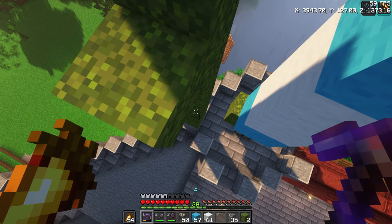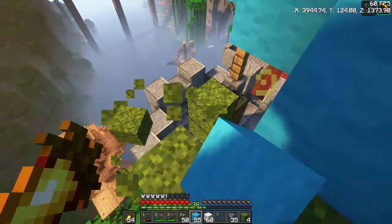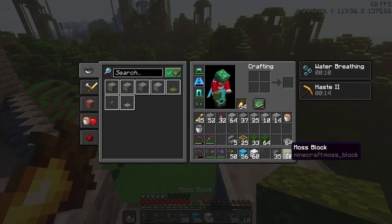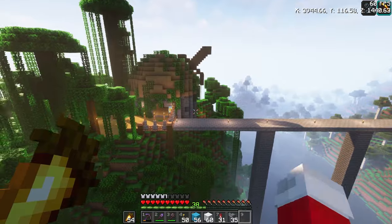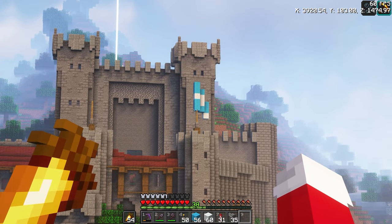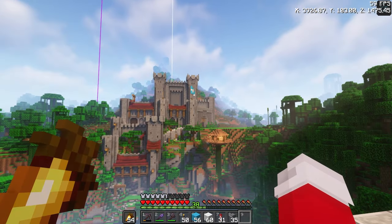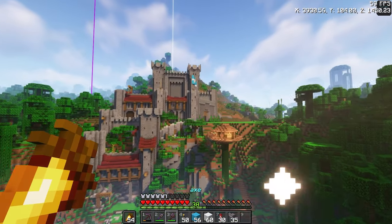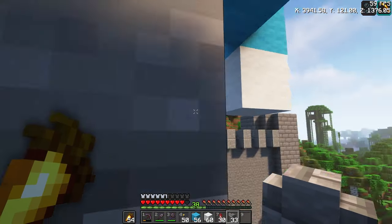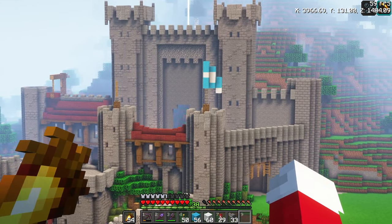Down here, like this. See, this is the annoying part of the process — just changing out one little block. Before I had full windows, but now we're going with this flag design. I think that looks better. Let's do the other flag. Should it be different? Probably the same, right? I don't know. Jump up like this — how many is it? Three. And then it's blue, blue, white, blue, blue. Over one. Then we can get down, then it goes white, white, blue. Yes, okay. And the final one.